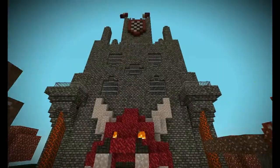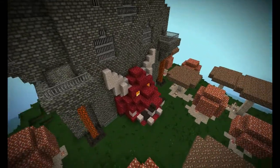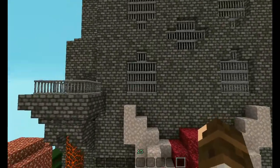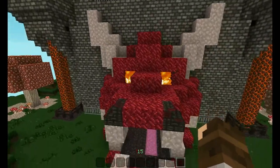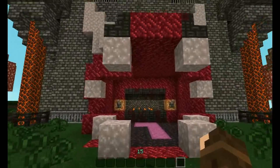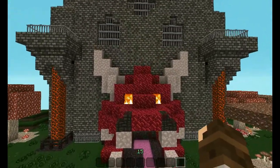For the evil castle I went with an almost more industrial look. It's all cobblestone and iron bars, and this one's a little less complete. But this — I think this is my favorite part — to enter it you have to pass through a demon's mouth.